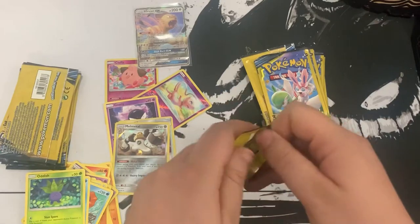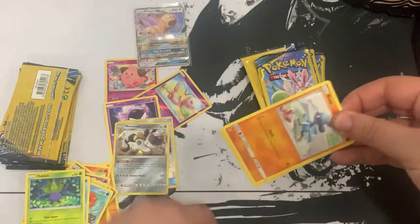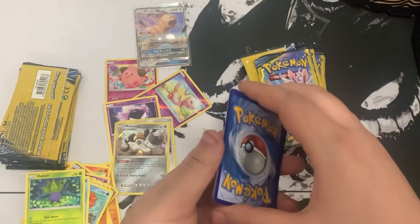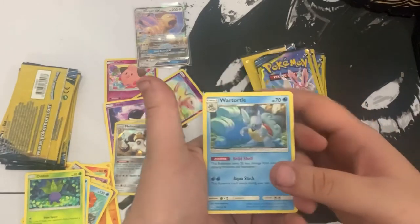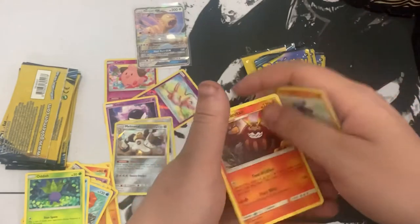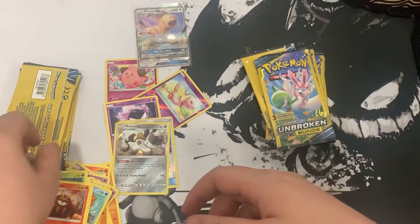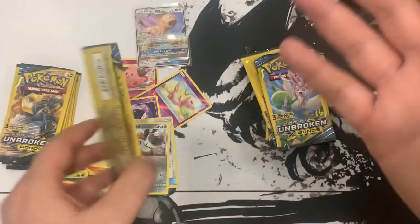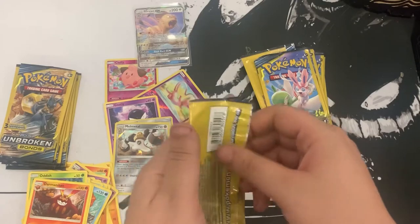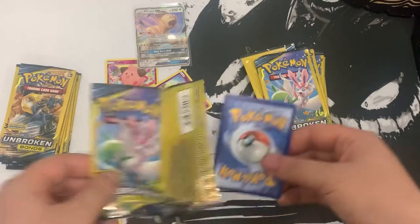Next pack - there we go, we got one GX. Team left looking solid, man. We got Wartortle, Riolu, and Darmanitan. I don't know how you guys like the new setup - if you like this better than with the background and everything. For me I like this a lot more, but you guys tell me which one you like more.